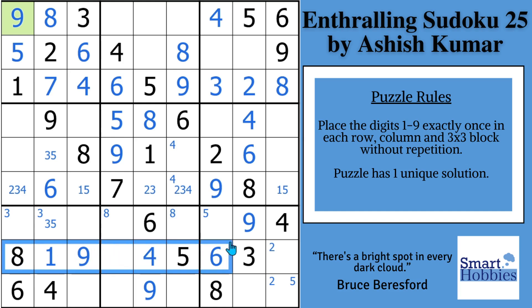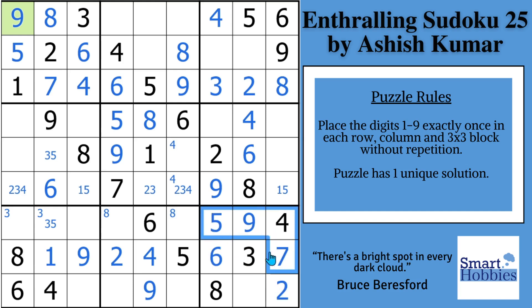Now let's look across row eight — you want to look where you have great restrictions. We have seven cells filled out, missing only a two and a seven. Well, I have a seven right here — it means this has to be the two, and that has to be the seven, displacing that Snyder two and displacing that Snyder five. And now we have a nice full house within the block — only one possibility left, which is going to be a one.